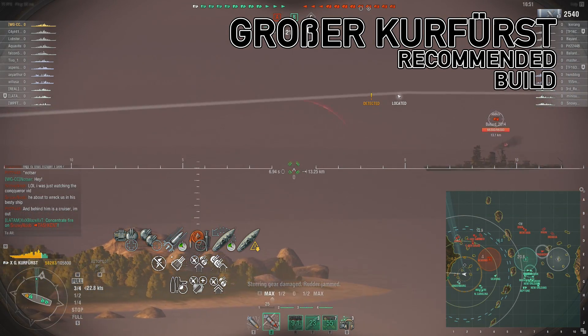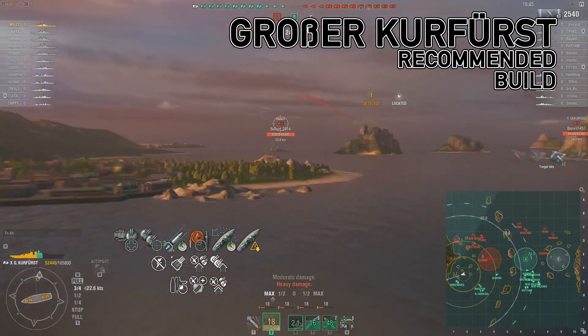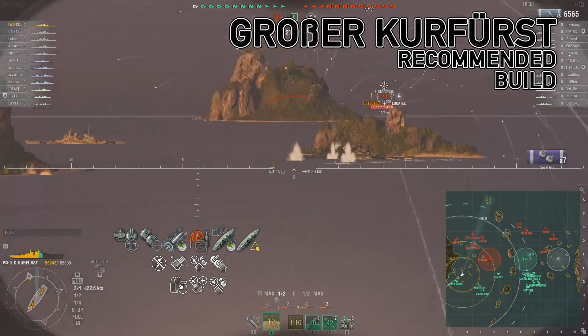Beyond that, the build is pretty straightforward from a German Battleship standpoint — very traditional. I pick up the Auxiliary Armament Module; it improves the health pool of your secondary and AA platforms, which is helpful, especially if you're trying to go a secondary build.